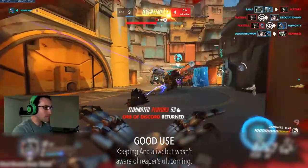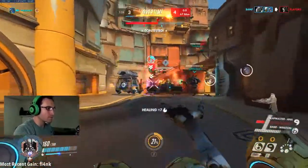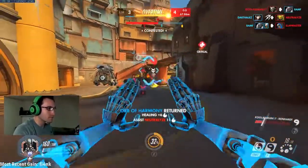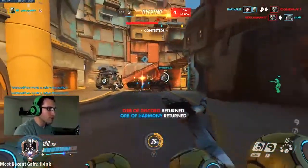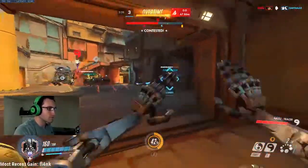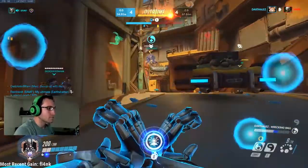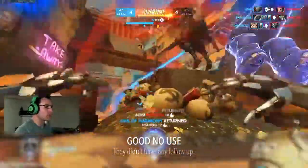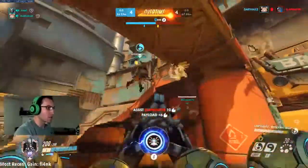Transcendence is also a good counter to crowd control ultimates such as Zarya's Graviton Surge, Reinhardt's Earthshatter, or Mei's Blizzard. If you have good reaction time, using your ult to counter these is great — but remember, just because you hear those ultimates go off doesn't mean you should always press Q. In this first Zarya example, we are clearly winning the fight, Zarya throws in her ultimate, and the other team has no follow-up. Using my ultimate there would have been just a waste.